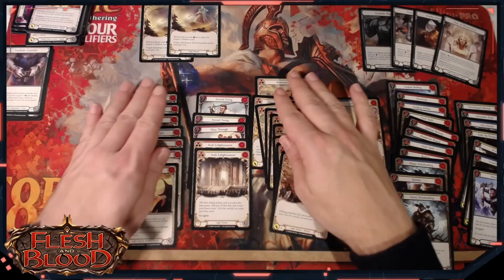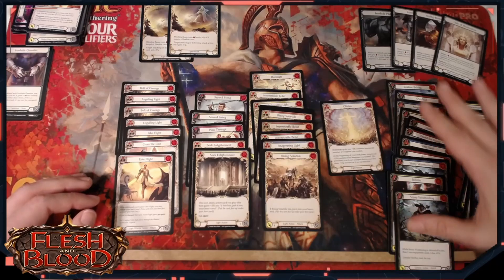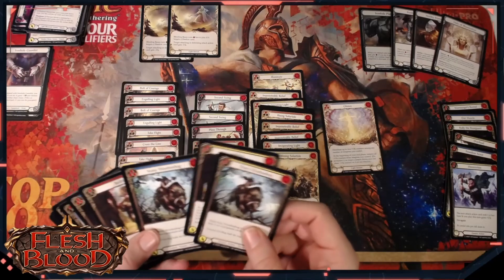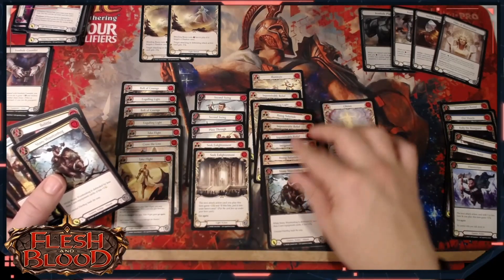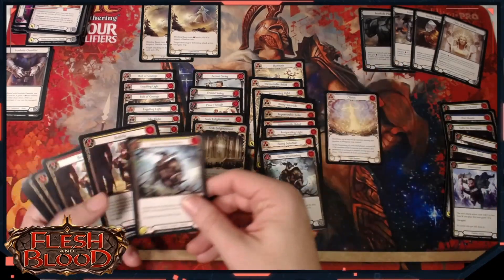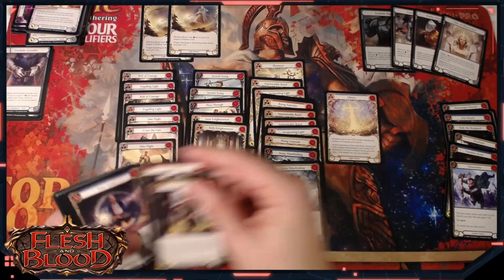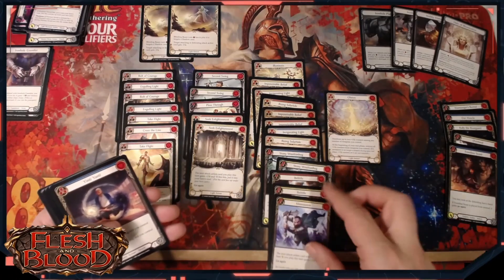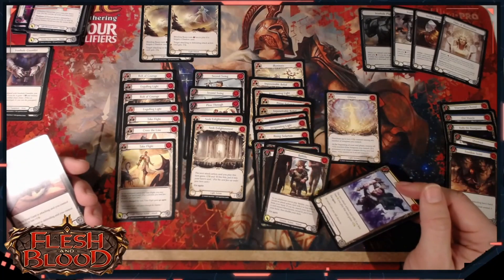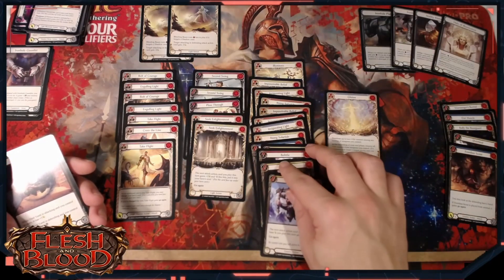If there are going to be turns where we want three resources, we need to have a few more blues in our deck - at the moment we've only got three. When we're looking through these generics, we want to be really prioritizing at least getting sort of three or four other blues. A Blue Stony Wootenhog is totally serviceable - when it comes back off the bottom of the deck you play it, it attacks for four. A Yellow Stony Wootenhog, totally fine as well. These Belittles and the Minnowism can certainly get in there - they are perfectly serviceable attack actions that are going to have go again and allow us to chain together decent turns.